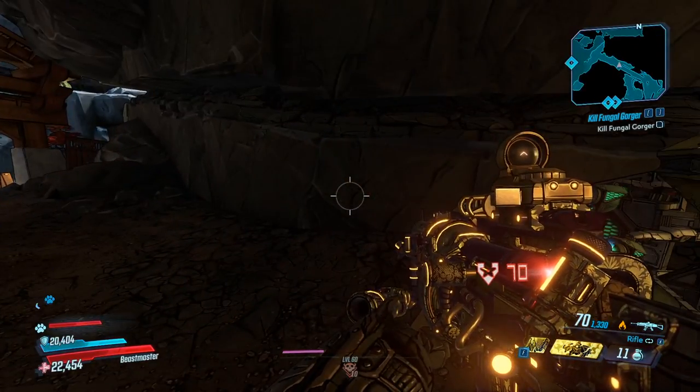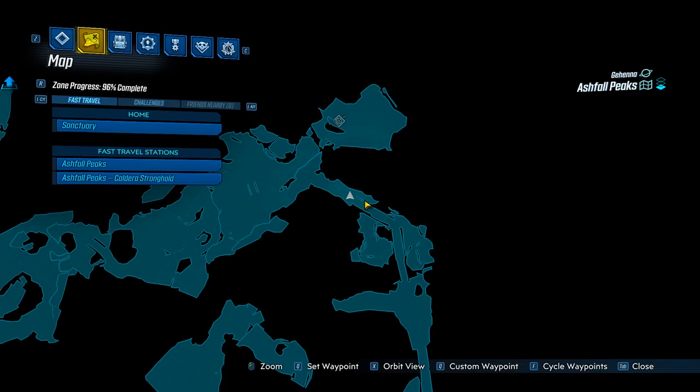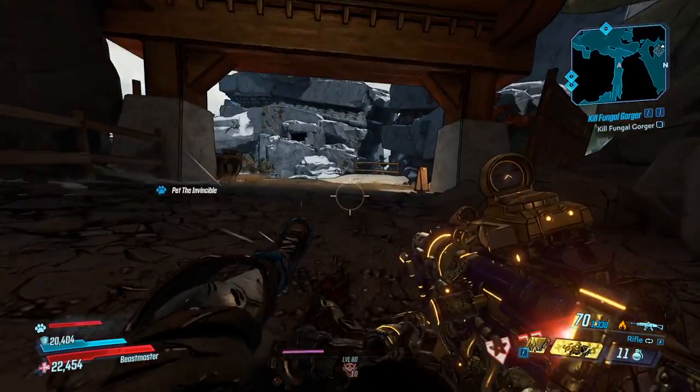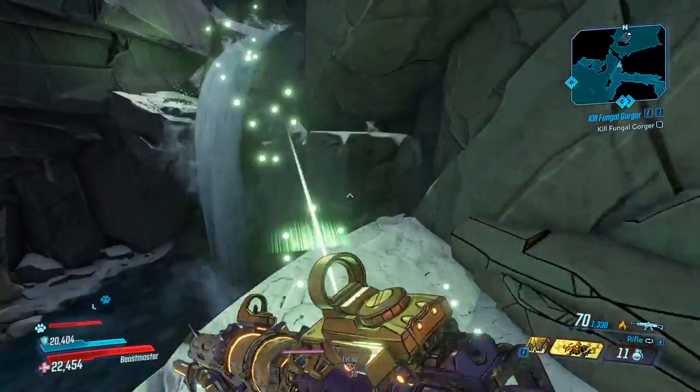Just a little past where we're going, you're going to find a save station right here. And that's going to make it a really short walk after you save quit, because you're going to spawn right there. So let's head over and take the jump pad. Here we go.